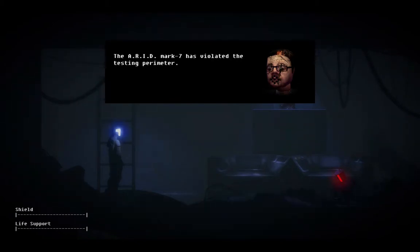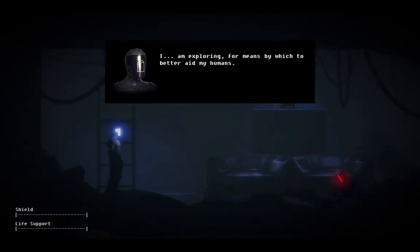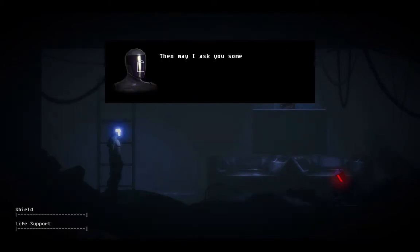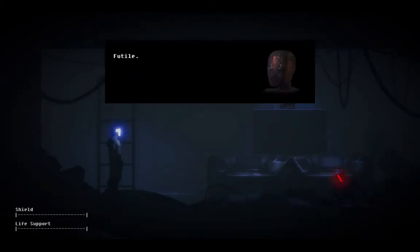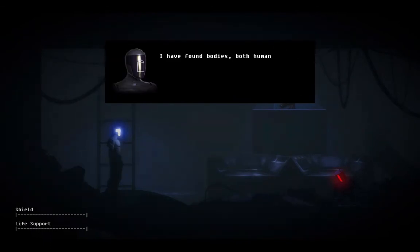The ARID Mark 7 has violated the testing perimeter. You should not be here. State your purpose. I am exploring for means by which to better aid my humans. Futile - this area is not pertinent to your evaluation. You are outside the jurisdiction of domestic assessment. Then may I ask you some questions that are not relevant to my evaluation? Please. Futile. Proceed. Nice. You've been killing people, dude - what's up with that? I have found bodies, both human and machine, hung throughout this facility. Please explain.